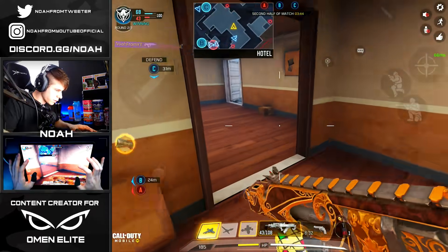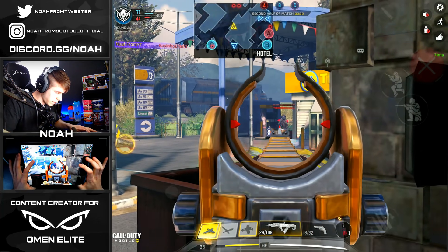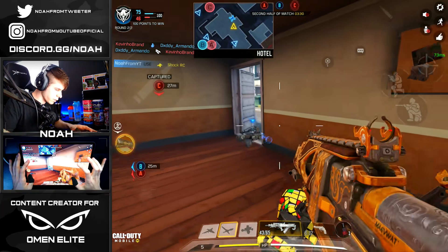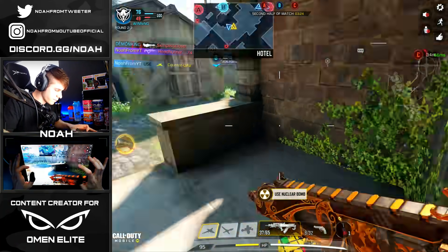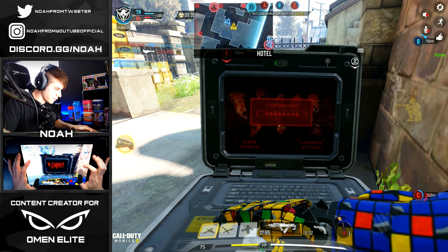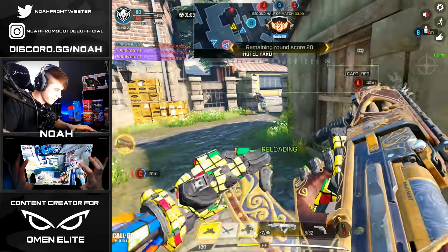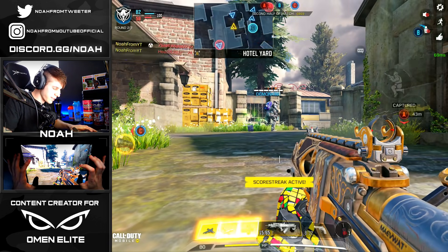We actually got them in a really deep spawn trap. As long as we can keep them here at this spawn trap, we should be able to get this nuke fairly easily — especially with the shock drone in front of me. There it is baby, let's go! Grab this UAV. Good stuff man — this is so much more satisfying. I'm loving this. Got a little triple before the nuke came in. Hey, you love to see it, you really do.